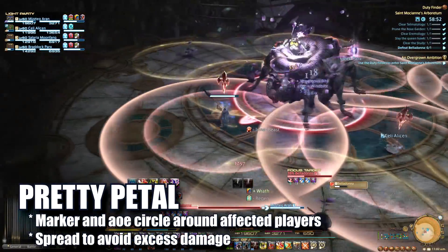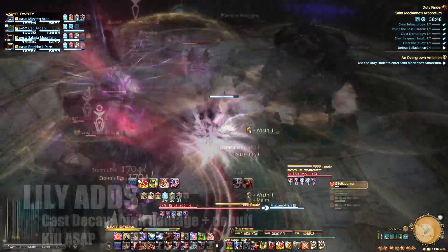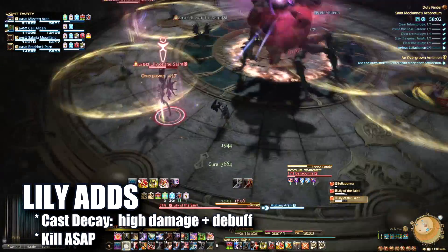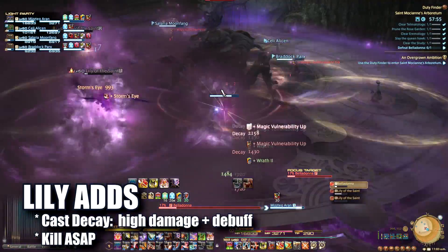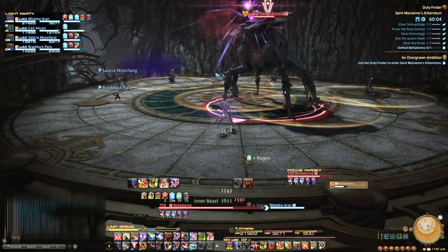Players may also be targeted by a marker and AoE circle — move away from others to avoid extra damage. Stationary Flower adds will spawn and start to cast Decay. If allowed to cast, Decay will do a high amount of damage and debuff players, so destroy these as fast as possible. Rinse and repeat until you've finished weeding the garden.